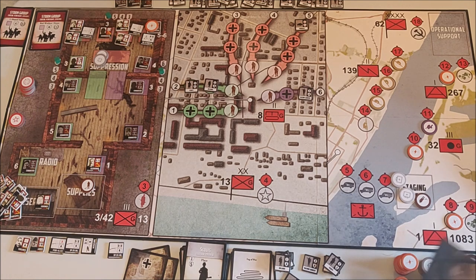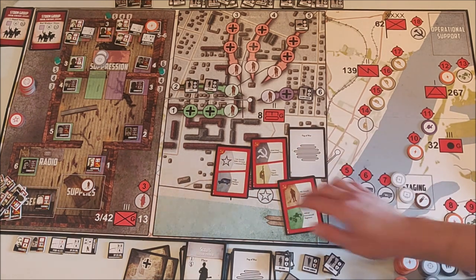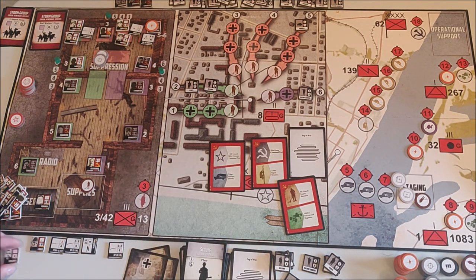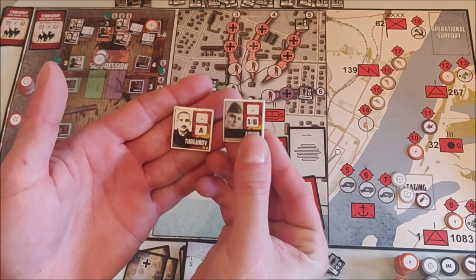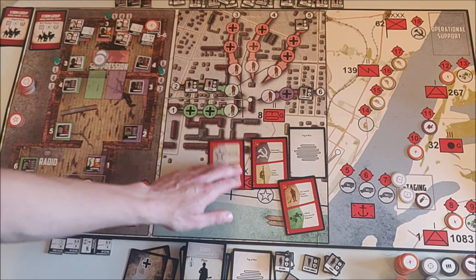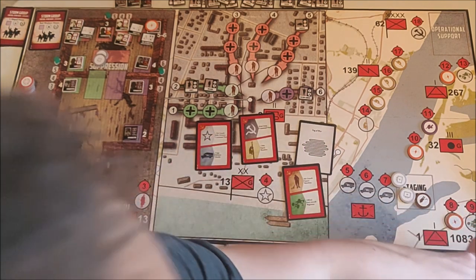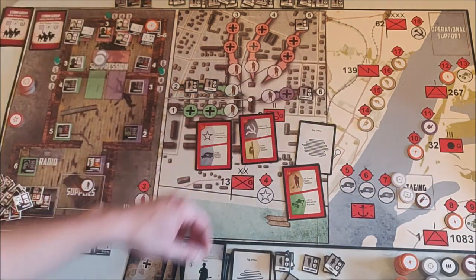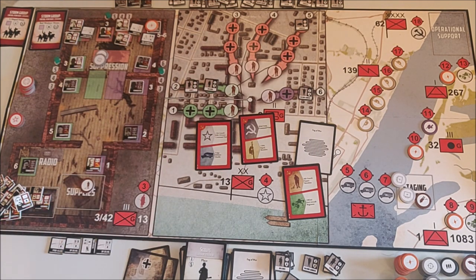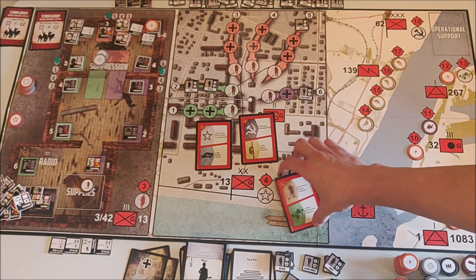Last Soviet phase. We'll use this card to recruit the two last men — all men have been recruited. Fog of war card I'll leave. Signal Battalion — I'll put a Signal Battalion token in there. I have all four commanders now, so if there were one more turn I could do four actions. But this is the last Soviet turn unfortunately. Using this card to get one AA token. That's the last Soviet phase.